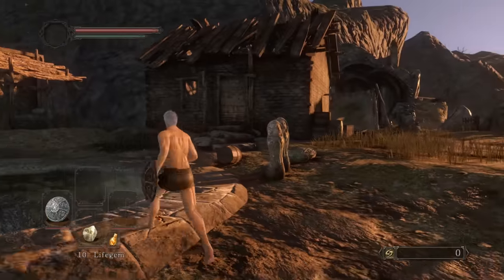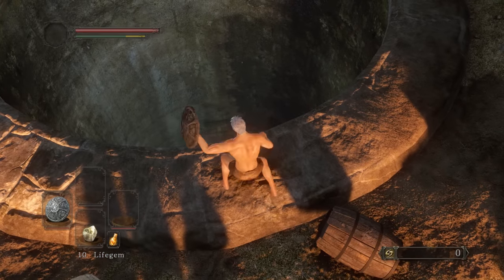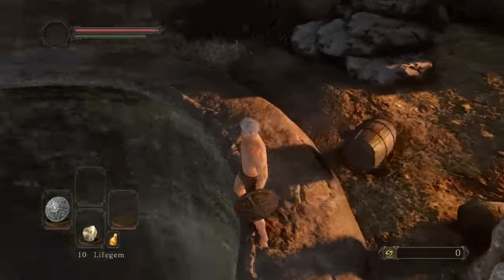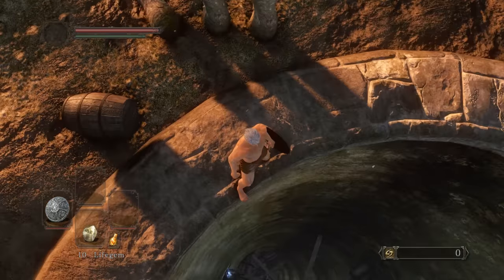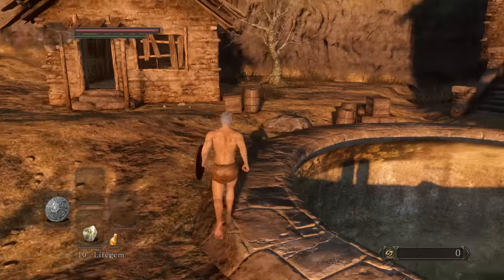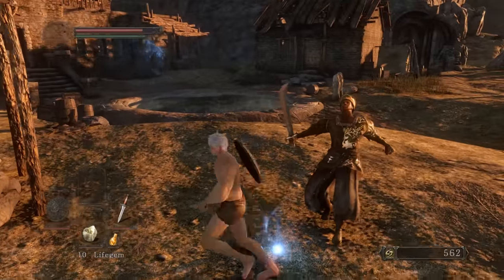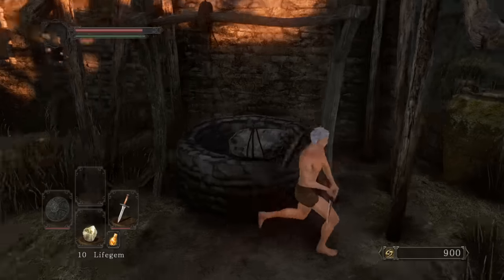I'm going to kill Dragon Rider to afford the Cat Ring. There are two ways you can approach this - you can parry someone right here, attack them, and then follow them as they're falling down, repositioning, and land on the platform to enter the Grave of Saints. Honestly, I don't want to do all that, it sounds kind of extra.